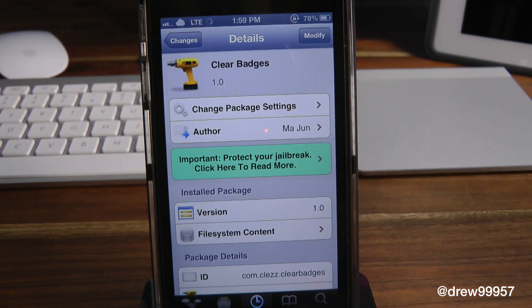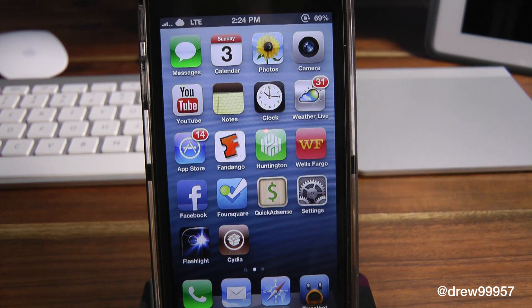So this way, let's say if you have a pesky girlfriend, a pesky parent, a pesky friend — whatever it may be — this tweak will basically eliminate them from actually checking your iOS device. Let's say if you have a personal text message and you don't want that person to actually see it. Normally if it had a badge on there, they would go into that specific application and check it automatically without you even knowing it.